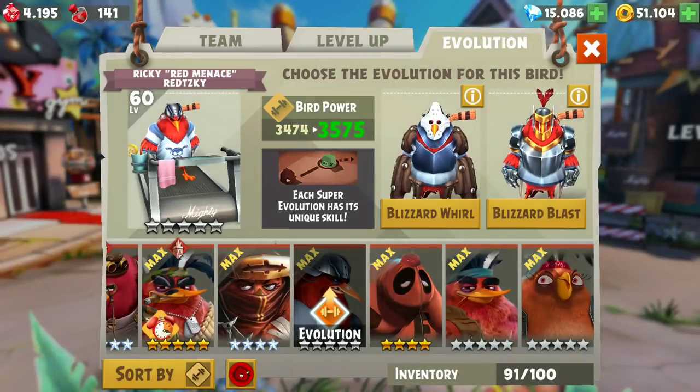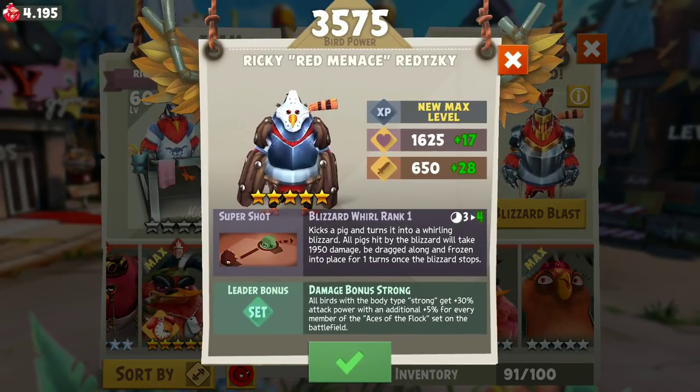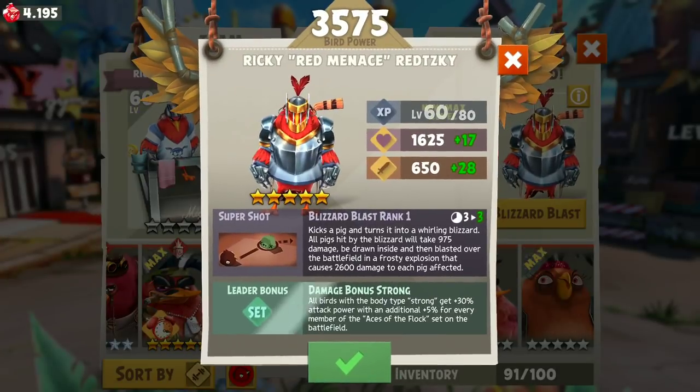Raid Birds are all about the damage, right? Quick summary: Whirling Blizzard - all pigs hit take 195 damage, dragged along, and frozen for 1 turn. So basically there's a chance to freeze pigs and they are unable to do anything. That's a cool ability. It's similar to Bomb's Thunderdome evolution - you get to trap pigs so they cannot attack during that turn. The Blizzard Blast doesn't have that, but there's 975 damage and then a Frosty Explosion causing 2,600 damage - two different sources of damage.